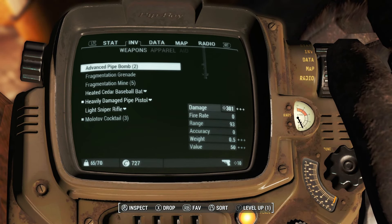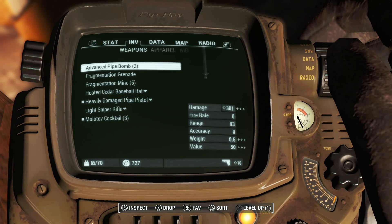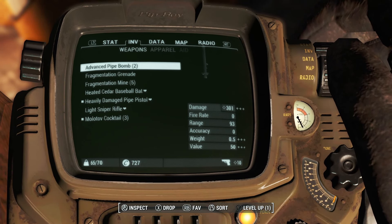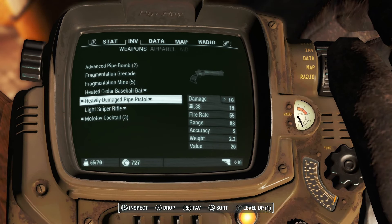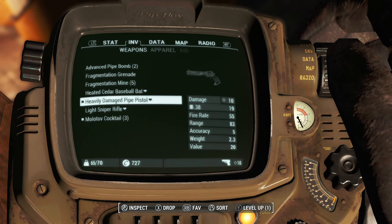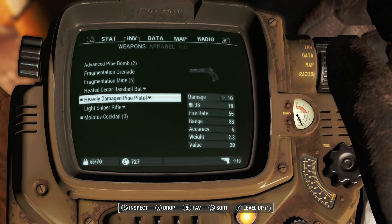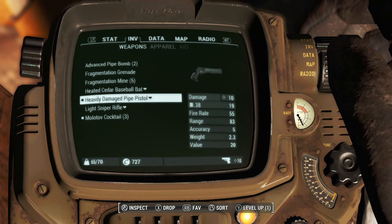The only problem is, of course, it is Frost, so we don't have much carry weight. But after reading some of your guys' comments in the last video, I think it's pretty obvious what we have to do. This heavily damaged pipe pistol just absolutely bloody sucks. So even though we do have 19 bullets for it, it might as well just be shooting dust at this point. So let's just drop this thing.